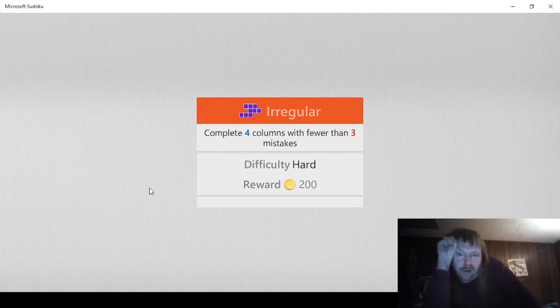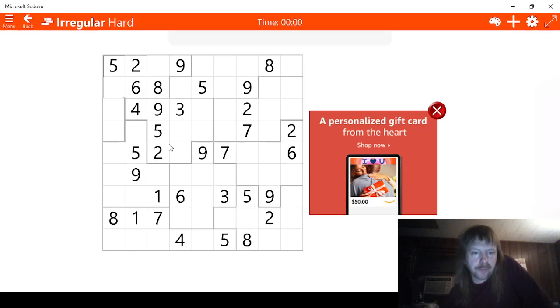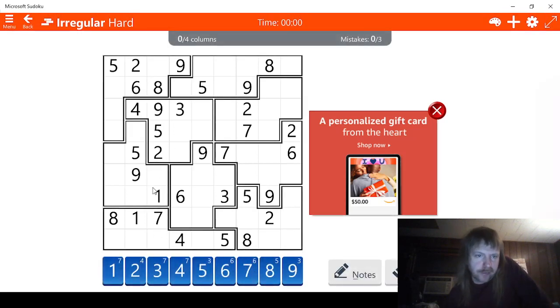We need to complete four columns with fewer than three mistakes. Let's see what we got. This column is almost done. We'll try this one — okay, three and three. So that's two columns, but let's see if we can solve them.